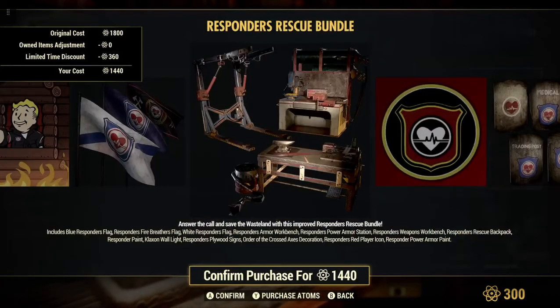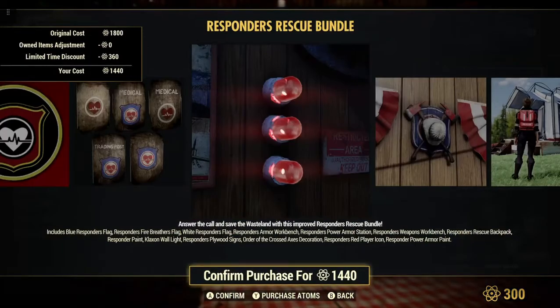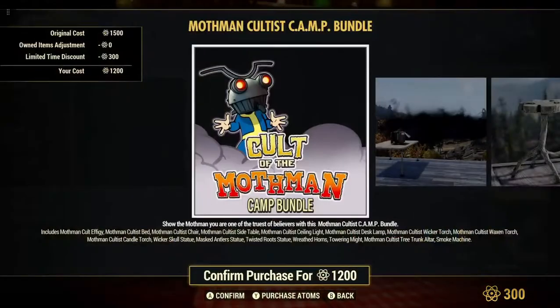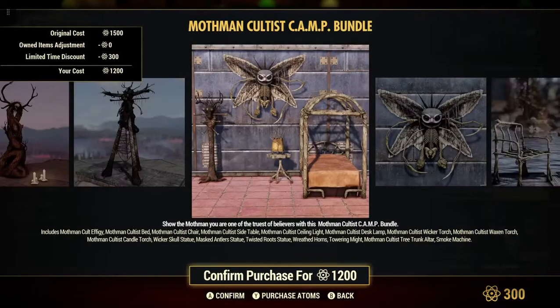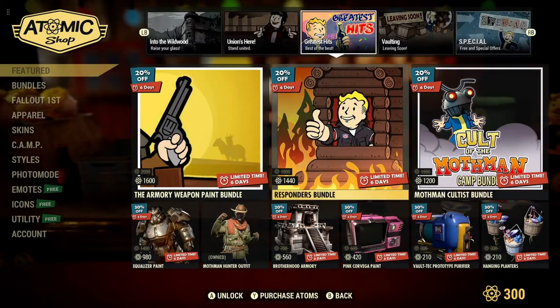Responder bundle — I think we've all seen this one here before. Those lights are pretty cool. Cult of the Mothman camp bundle — there's a lot to talk about there, 1,200 atoms. I've definitely seen more than a few camps with this bundle, or at least had some pieces of it.